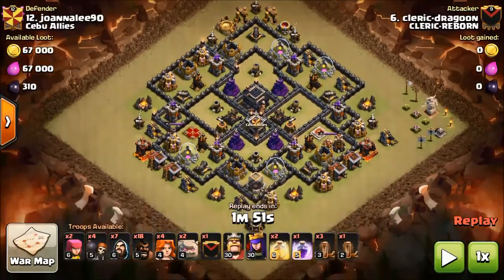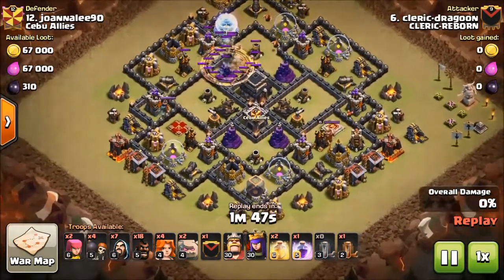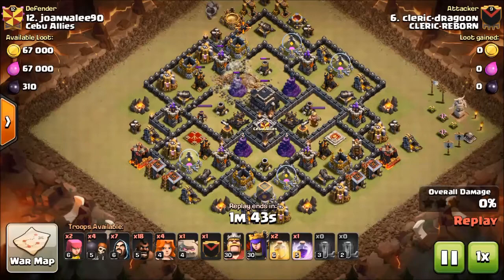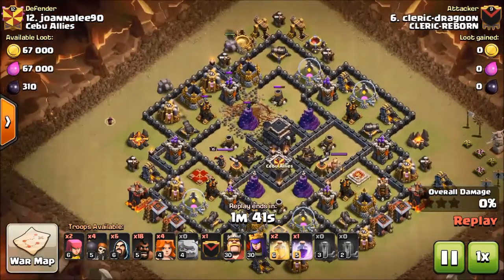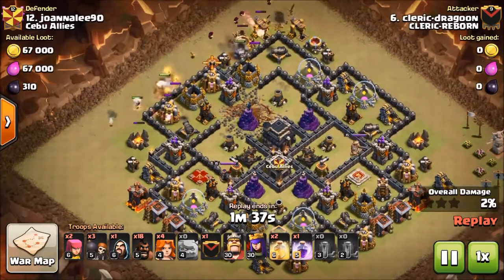I'm going to start with my attack right here. I've got a GoVa HoBo with an EQ entry, and we'll take a look at this attack and see how I handle this base. I'm kind of taking a long route to the queen but I'm opening up all this part of the base right here. I'm gonna get my funnel wizards out, wall breaking in.